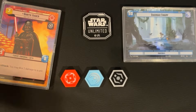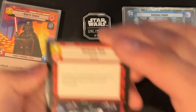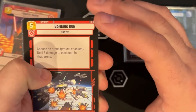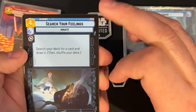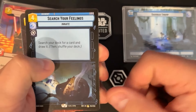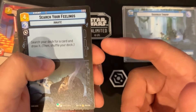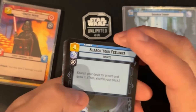Now the sideboard — sideboards are usually very personal and meta-dependent, so I'm not sure if he knew the local meta. We have one Bombing Run: choose an arena — ground or space — deal three damage to each unit in that arena. That comes in against aggro. We have one Search Your Feelings: search your deck for a card and draw it. That comes in against control or when you need a very specific answer.